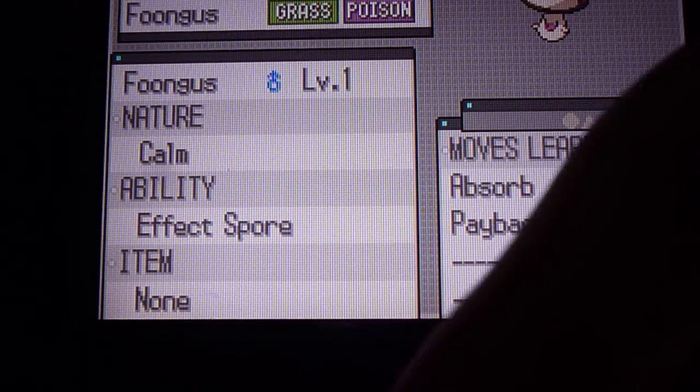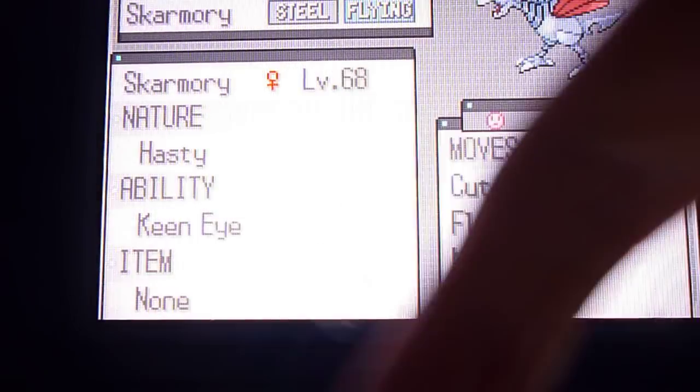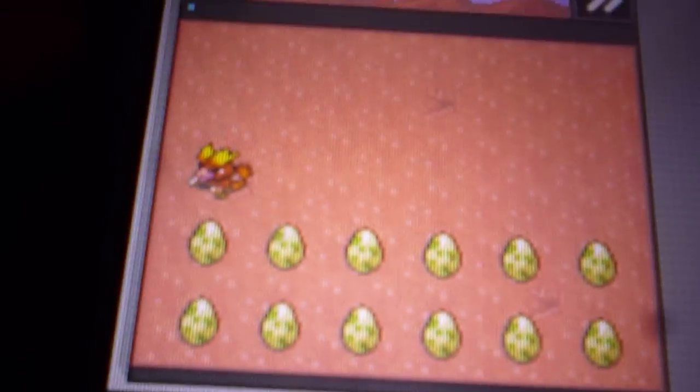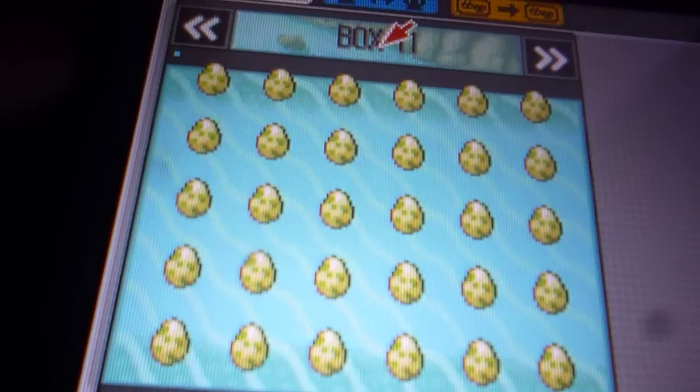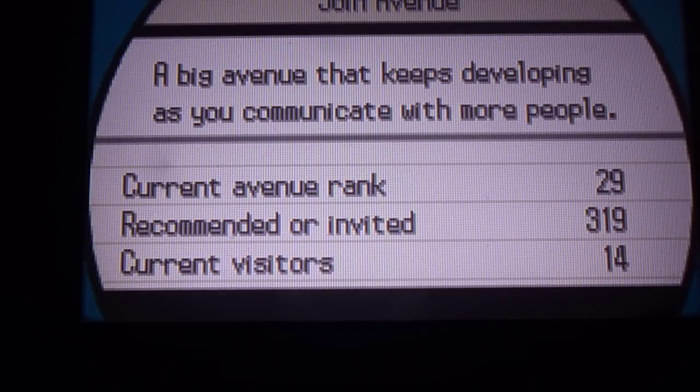There's the shiny — I'll put it here. I'll show you the rest of the boxes I need to hatch. This is where it hatched, and there are a few more boxes. I'll check the IVs — if it's Outstanding I'll be really happy. I think the parents I used were perfect in two stats — one that was perfect in two stats and one that was perfect in...